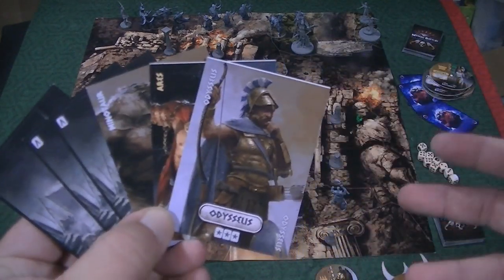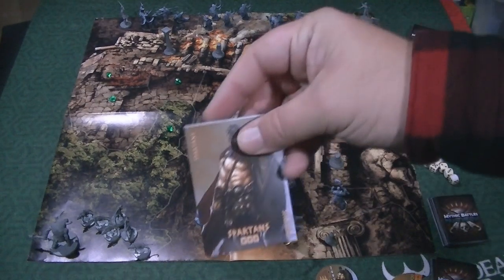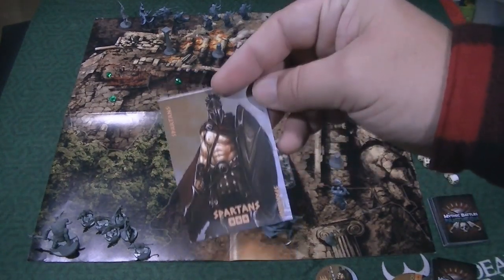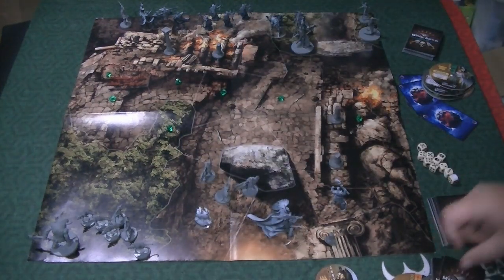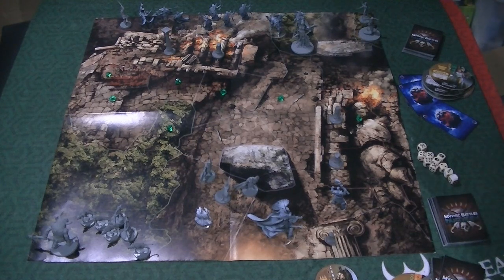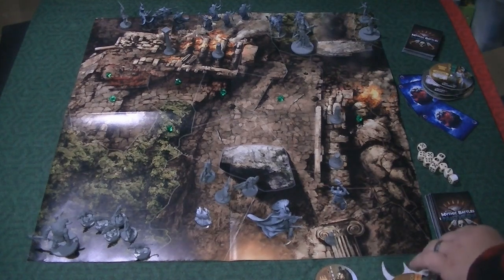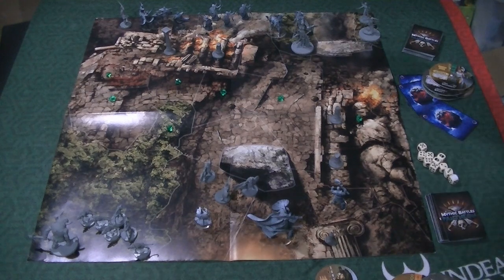So for example, I drew a Minotaur, Ares, and Odysseus — those are my three. On your turn, you can draw a card and put it in your hand. If you choose not to activate anybody on your turn — I've never really seen the reason why, unless you're really licking your wounds or biding your time — you can draw another card off the top of the deck. If you ever run out of cards, this isn't a game where you're dead — you just shuffle up your discards and start over.